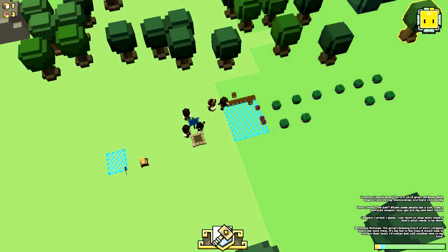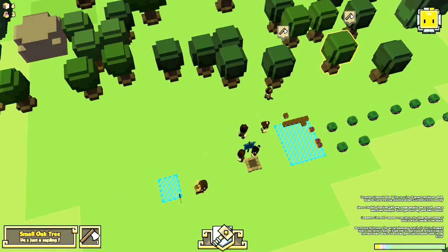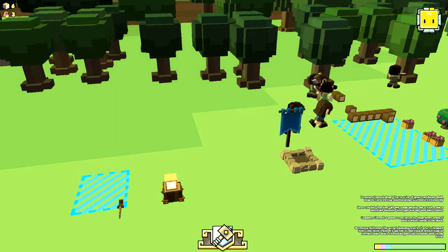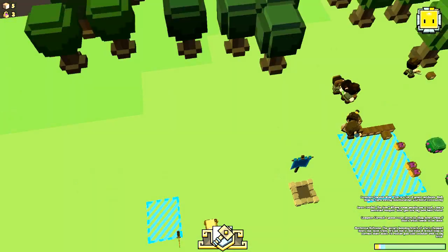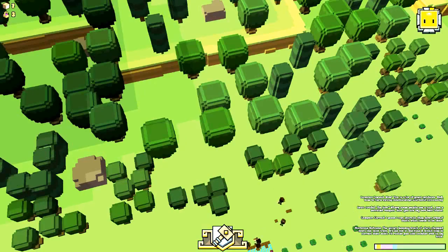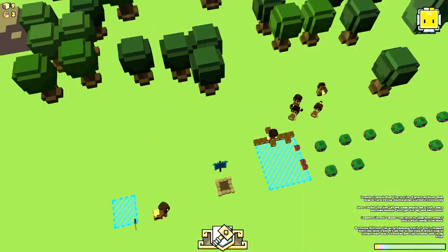As you can see in the corner it's now getting to night time. Down here is a CPU usage bar for the developers to see how much CPU usage is going on — the green is the unused space and this is the CPU space. If I zoom out it may lag a little bit. As you can see the CPU usage does go up quite a lot, so I'm going to zoom back in.